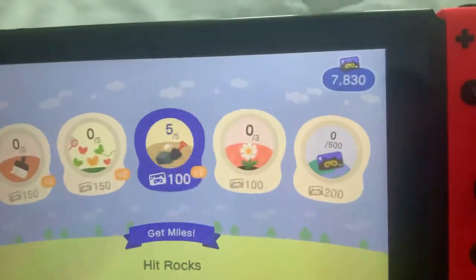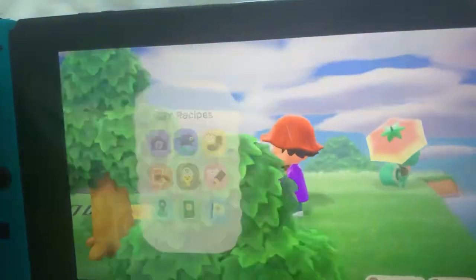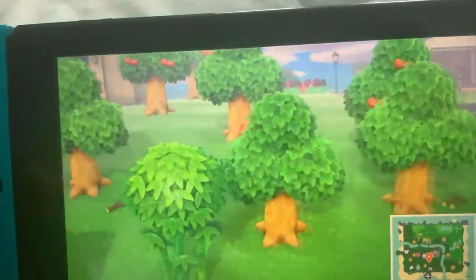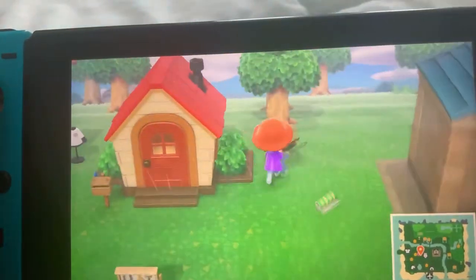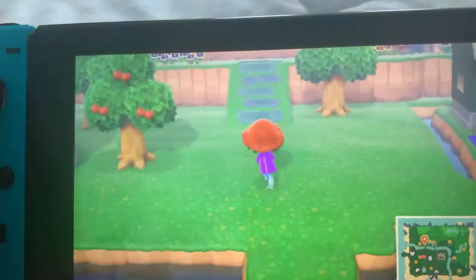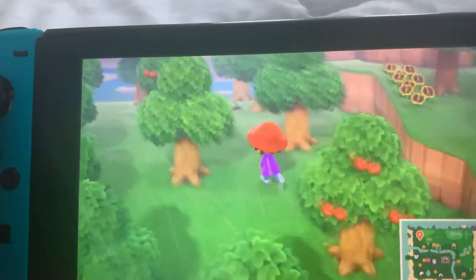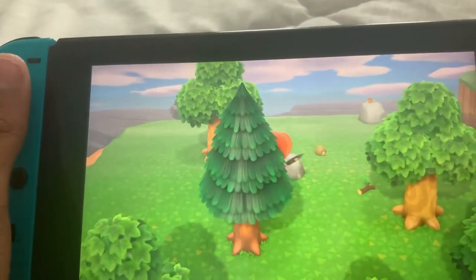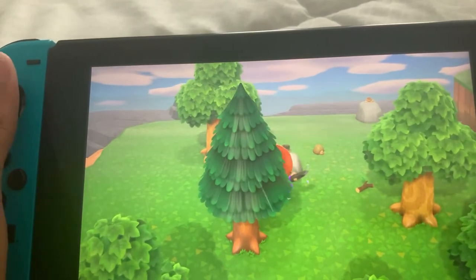Let me check my Nook Miles — I hit rocks so I have a lot of miles! I might need more though. I'm going to get Ava out of my island — the chicken — because I like her but I didn't really want her. I'm trying to look for a cranky villager. They're actually pretty nice — like grandpa types. The old villagers, of course they're cranky. I got some clay!